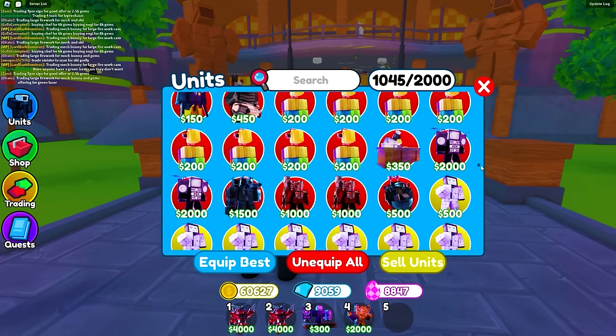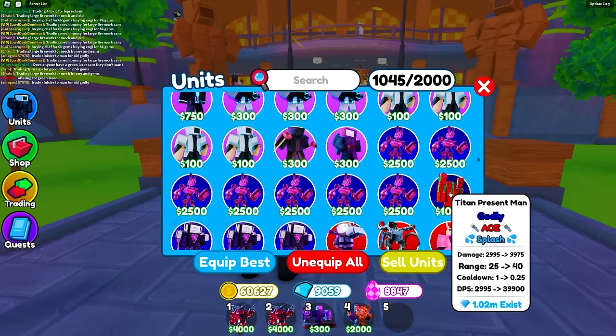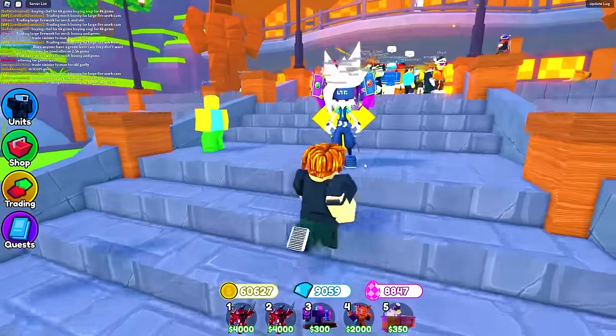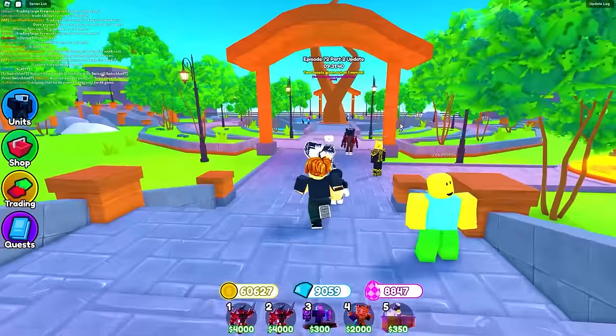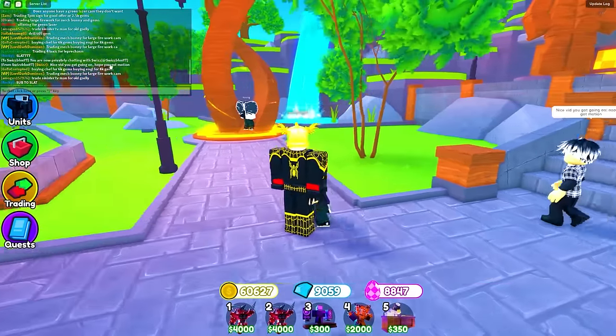Probably the green laser — that's something people really want. And the chef man, people care about the chef man a lot. Let me equip the chef man and see what people are offering in the server. No one has said anything about my ultimate in the server, so let's go to a different server.